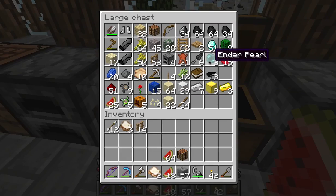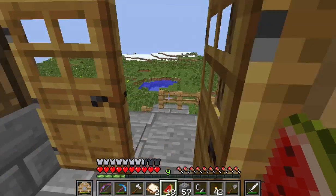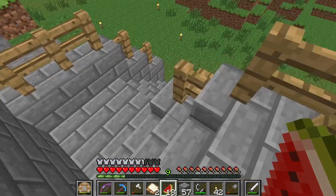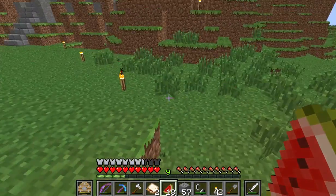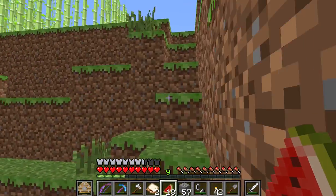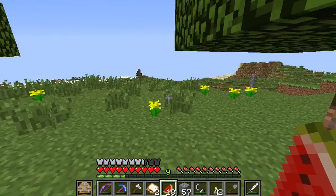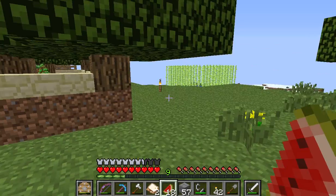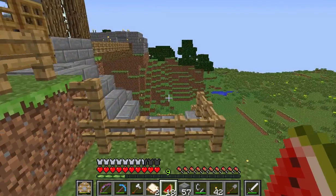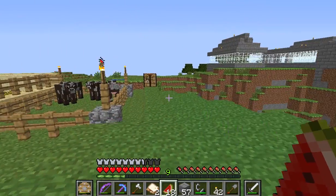I have three ender pearls, so that's why I want to find blazes - because eventually I'm gonna beat the Ender Dragon. I found some pretty huge cave systems with a lot of diamonds - some exposed diamonds in quite a few places, that's where I found most of them, so that made me happy.